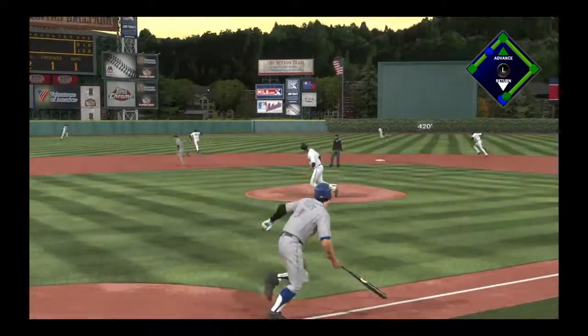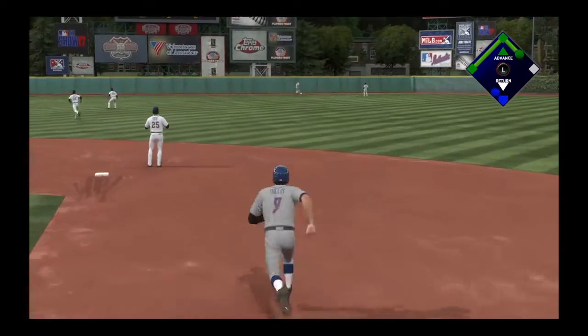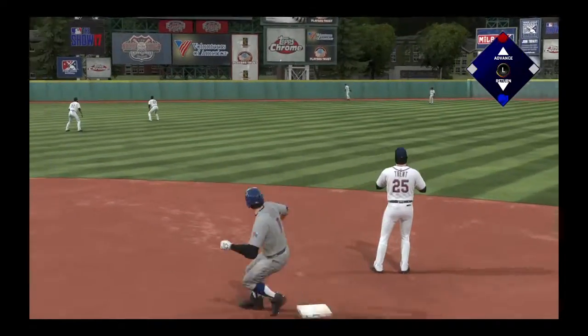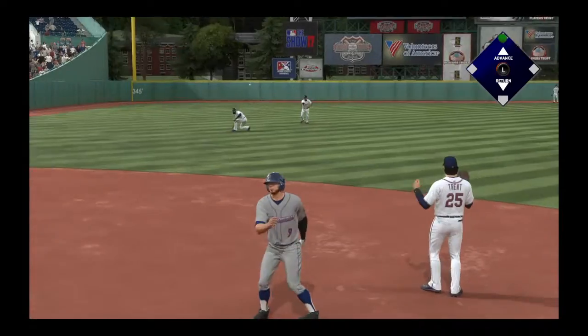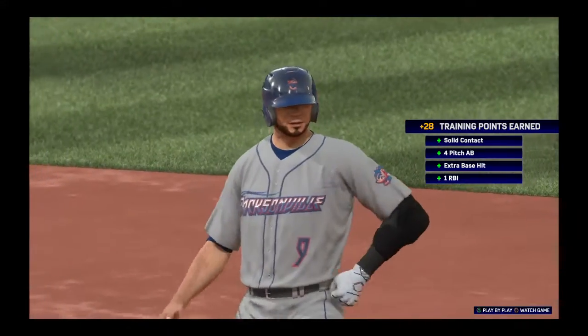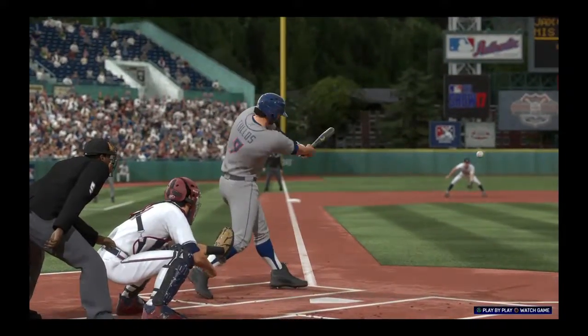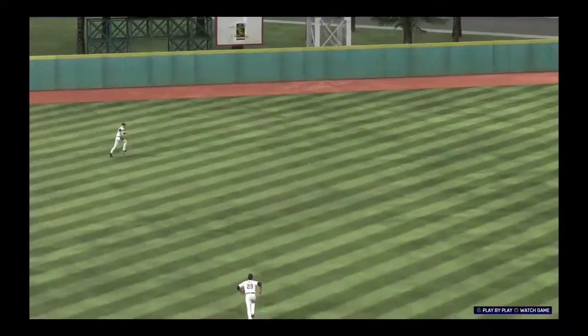Swing, line drive — that's going to be trouble. Haynes rounds third and is digging for the plate, and the tying run comes around to score from second. It's one-to-one. If the runner's on first, this hit may or may not bring him home, but he was on second so he cruises across the plate for the run.